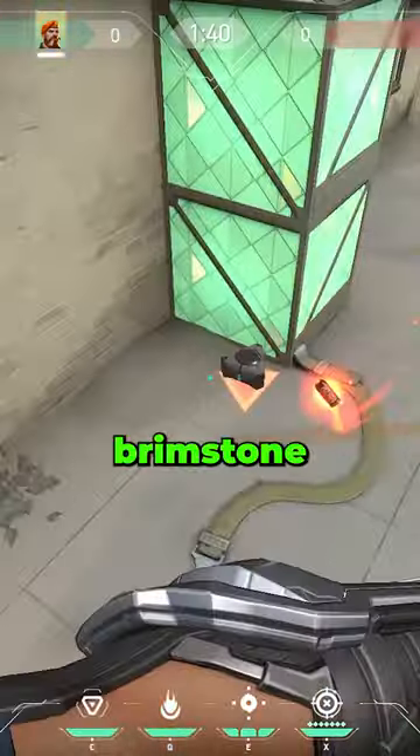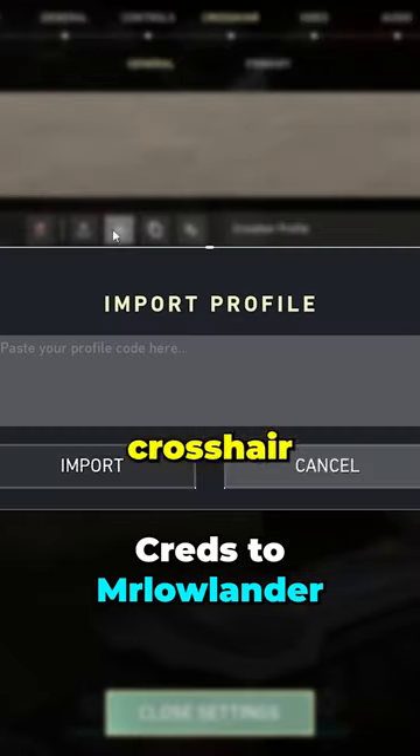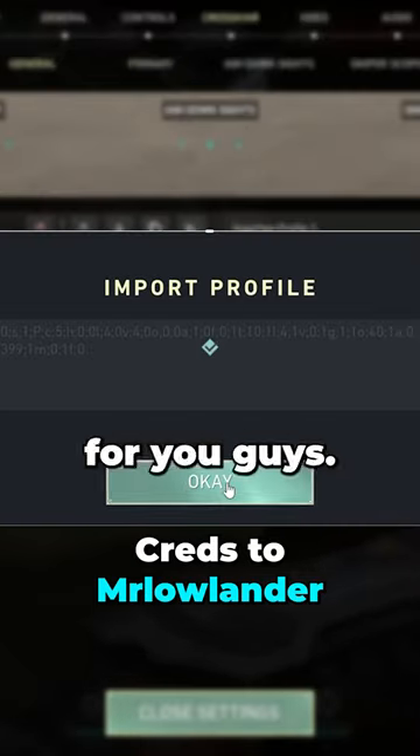You need to try this trick if you want to throw brimstone lineups from anywhere, part 2. First, import this crosshair code and then put it on. I'll put this one in the comment section for you guys.